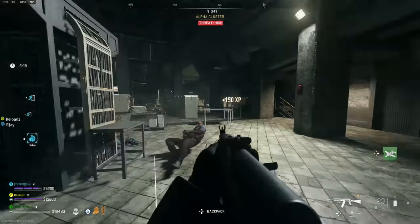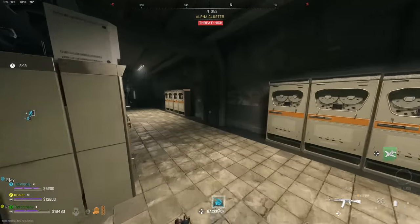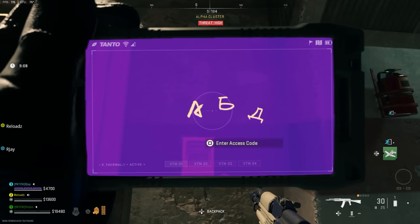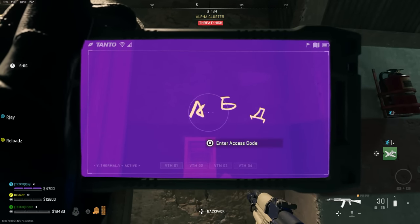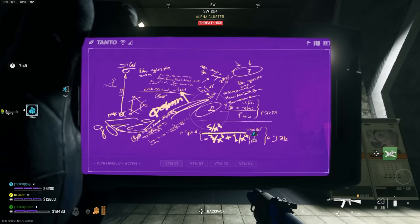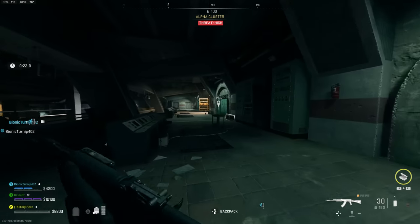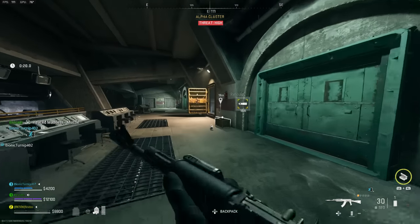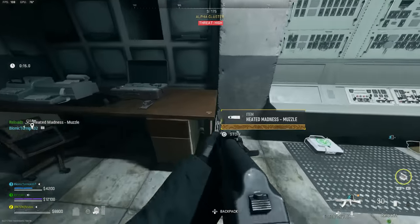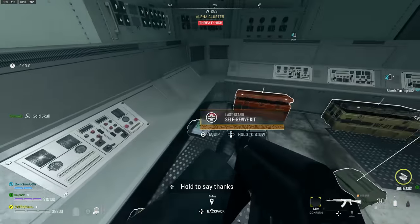I recommend finding only two of your symbols — once you have two numbers, you can guess the last one since you get unlimited tries. For example, the symbol I found was my second symbol, which translated to 8. I then found the third symbol, which translated to 7, so I had blank-8-7. My friend went to the buttons and started guessing — he got it first try: 0-8-7. If you don't get it first try, just keep going. It's much quicker to guess once you have two numbers rather than searching for all three.